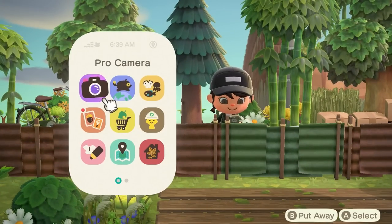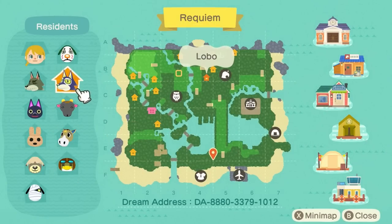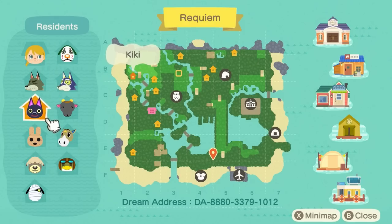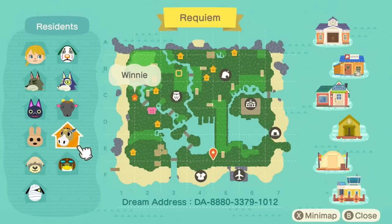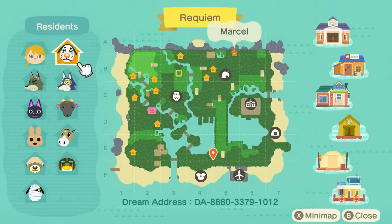We didn't even look at the map! Oh my goodness, I'm so out of sorts because usually I pull out the map when we're at the airport at the beginning of videos. Okay, so here's the map — better late than never. We have Cherie right here, and the villager lineup is such a fun one. We have Dobie, Kiki my birthday twin, Coco, Shep, Lucky, Boomer, Winnie, my sweet baby Nan, Lobo, and Marcel. Here's the dream address on the screen, but I'm going to put all of Cherie's information in the description box too.